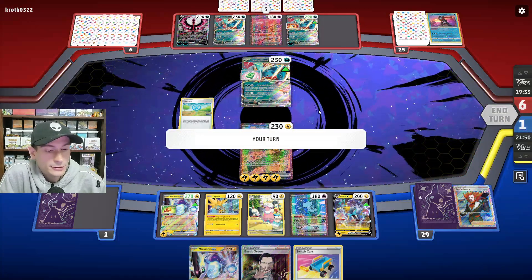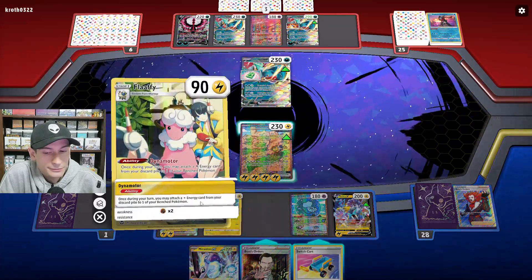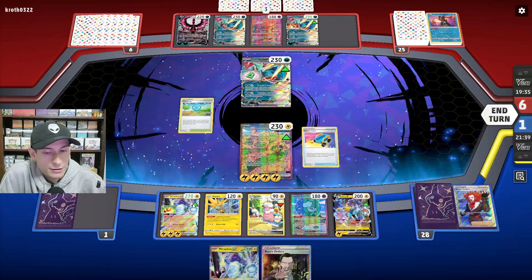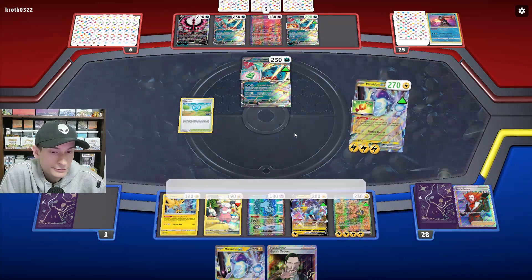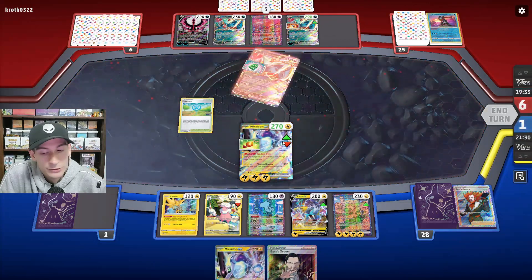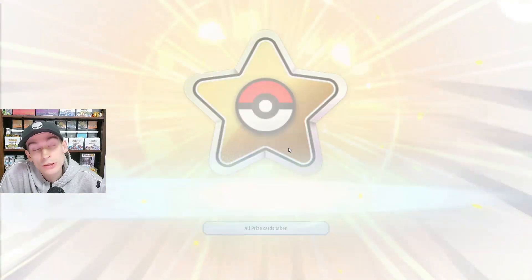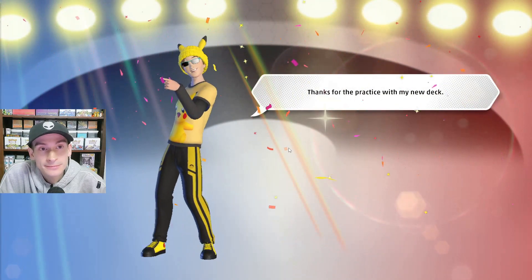They just pass. Let's use Flaffy for the last energy and Switch Card out. There we go — last prize is a Switch Card. Well, those are all of the matches. Please like, subscribe, and I'll see you in the next one. Bye.